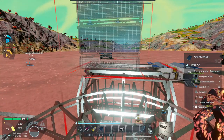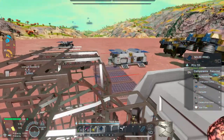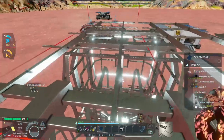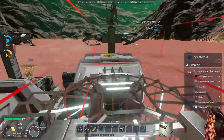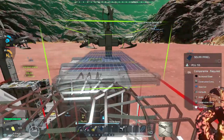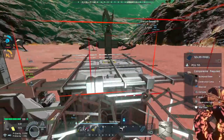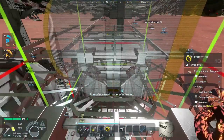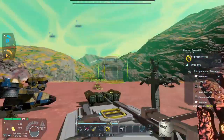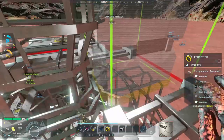Let's rotate this around — the connector goes right here. We're going to go with two solar panels on this side, then jump up and on the other side rotate and place two more, so we have four solar panels up on top. Then we'll place this connector right here, so the ship can fly over, dock up, pick this module up, fly it up, drop it down, and we can get to work.